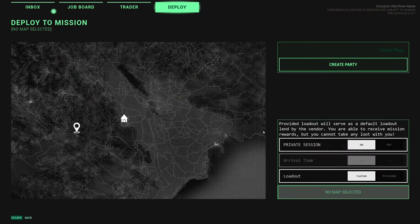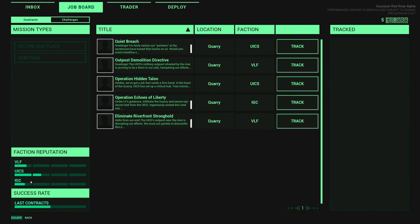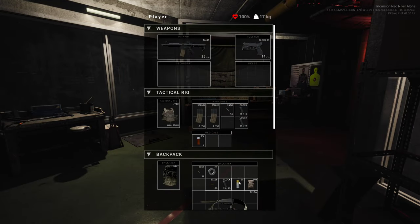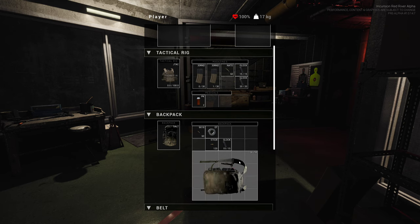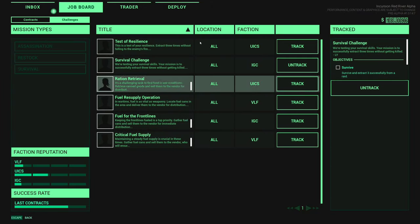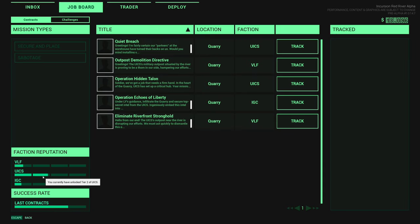Let's hand in that number one - receive rewards, thank you. So I guess supporting different factions does affect the other factions. UICS went up to tier 2 now, but IGC went down a little bit. We'll also be able to complete two of these challenges. Let me sell this, sell that, sell this. I'll hold onto the fuel for a second. That should have completed the two other challenges. IGC continued to go down but UICS went up even higher. And look at that - our success rate is going up too.